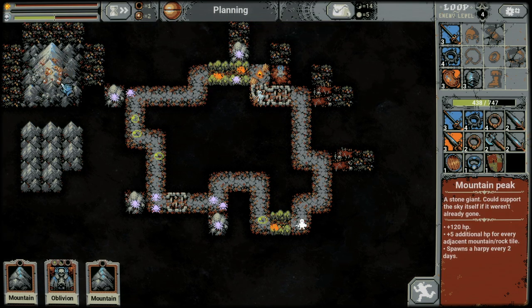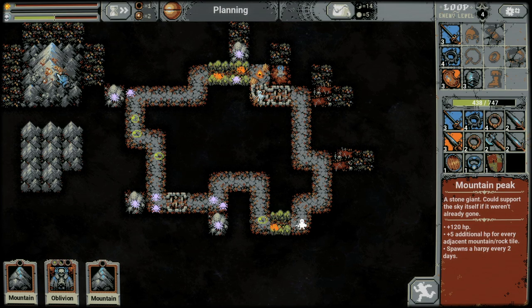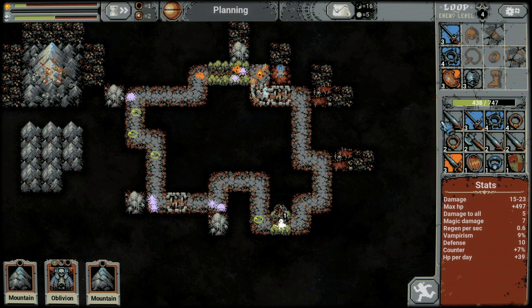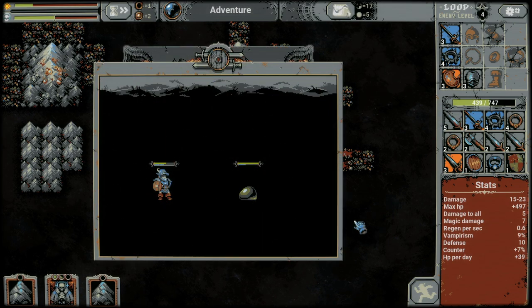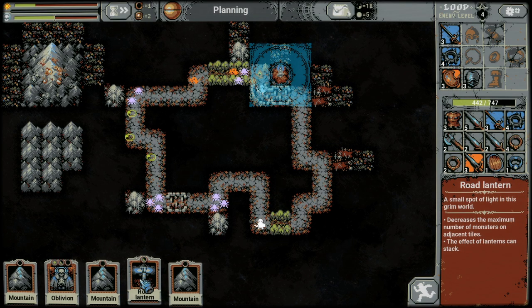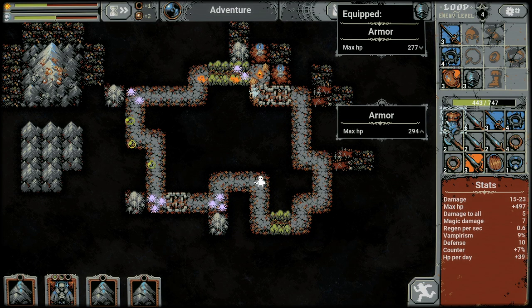We just made our mountain peak. The first three by three of mountains, rocks, or any combination will make your mountain peak. The mountain peak is going to give us a huge bonus to health. Downside is it's going to spawn a harpy every two days. Harpies are pretty deadly, especially if they land on a vampire tile. With this achievement, I think it's fine to go ahead and spawn the harpy early on — we're going to get some extra loot from her, it's worth the risk.